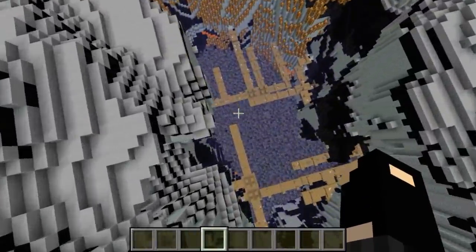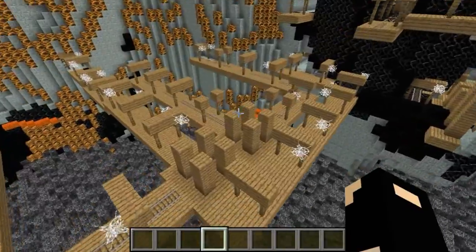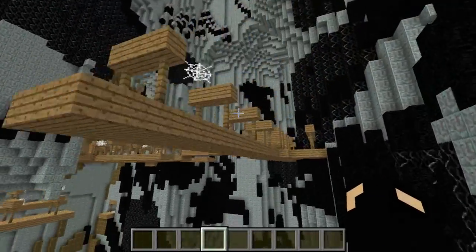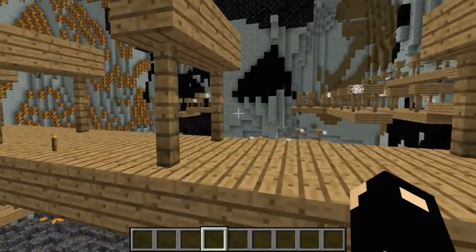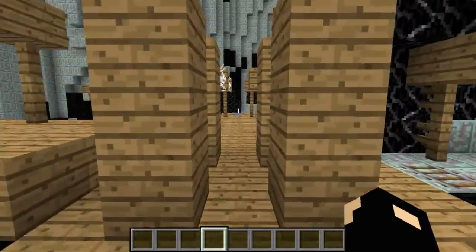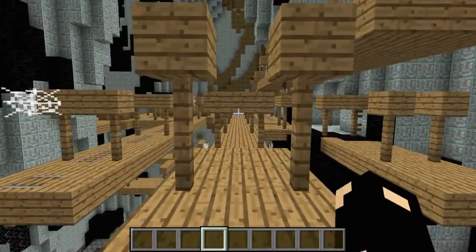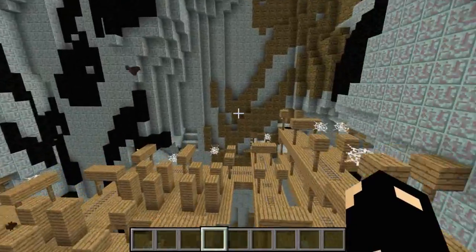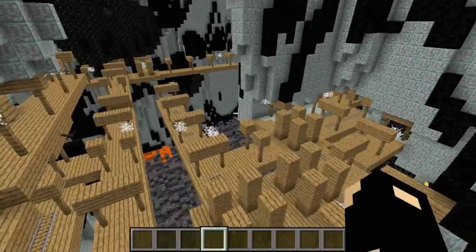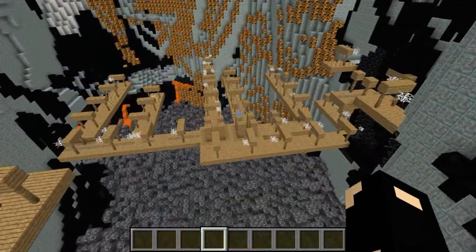What the hell is this? Oh my god. The fuck is going on here? Is this going to be an abandoned mine shaft or something? Wow, that's what happens when world generation goes to shit, everyone. This is what starts happening. Unless this is intentional — if it is, then okay. But somehow I don't think random things like this are meant to be like this.